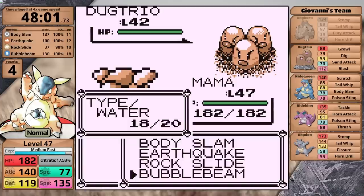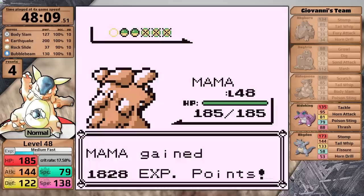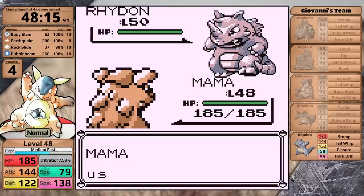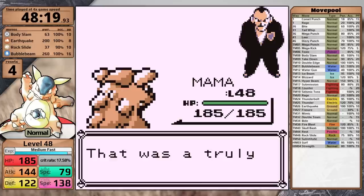Of all the gym leaders contrasted between Red and Blue, Giovanni is probably the biggest difference in difficulty. His Nidos have Poison Sting, the Nidoqueen has Body Slam and the Nidoking has Thrash, but what is Rhydon doing — Fissure and Horn Drill with 53 speed? Those moves don't work if you aren't faster than your opponent. Needless to say, Kangaskhan in Red has no problems finishing him off. It's coming out of the gym challenge with a time of 48 minutes and 19 seconds.